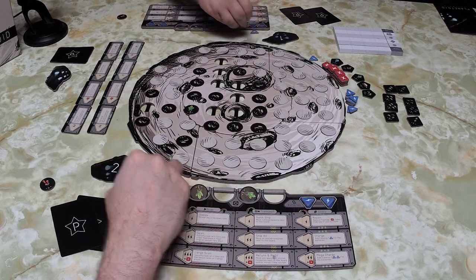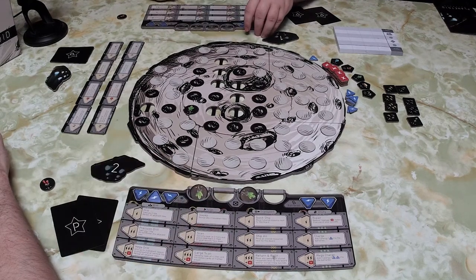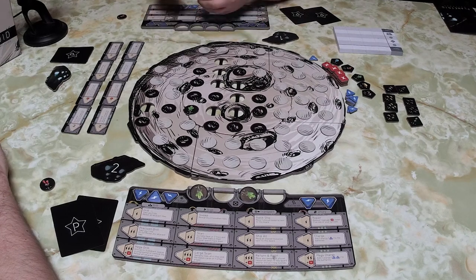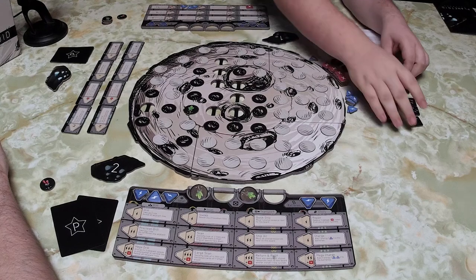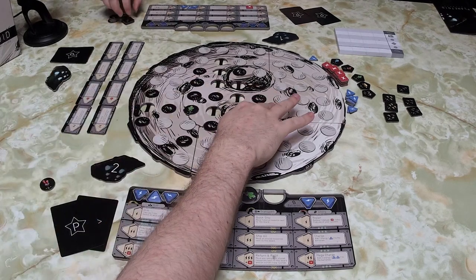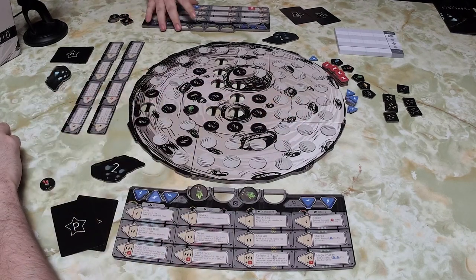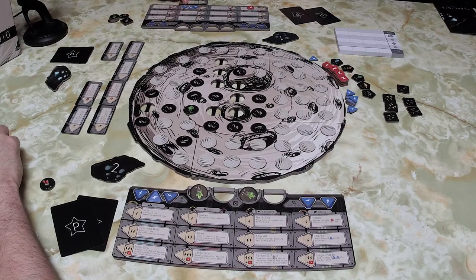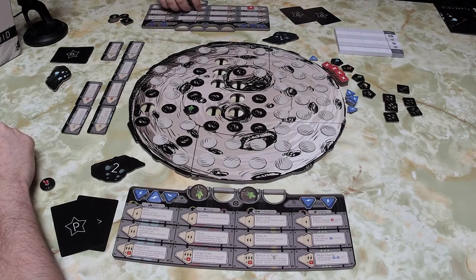Grant turns in both his stored resources, scoring two shipping bonuses — one for two green and one for two gold — which is a rare occurrence. He then installs the upgrade drone system. He also has to damage his system after using it.